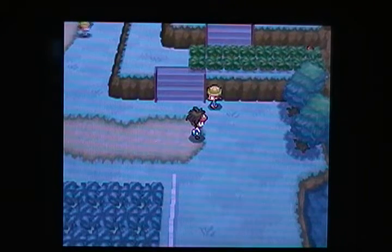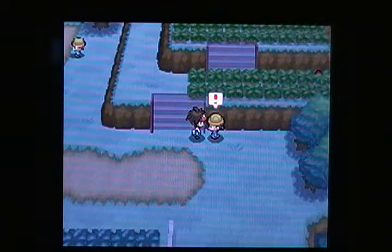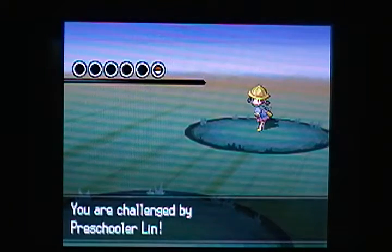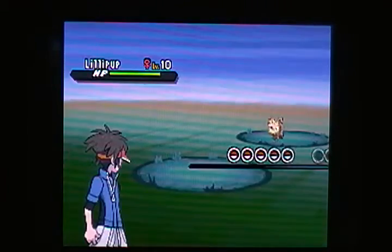Brought to you by ToaGamingReportment.com. We're going along here on Route 20, about to battle this little preschooler. I think that's a preschool girl. You were challenged by Preschooler Lynn, and she's got a Lillipup at level 10.